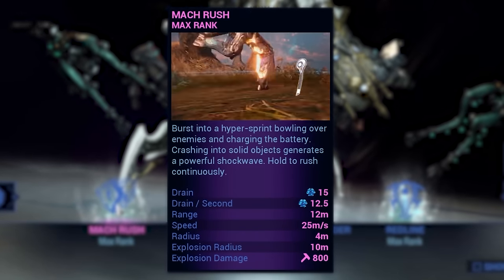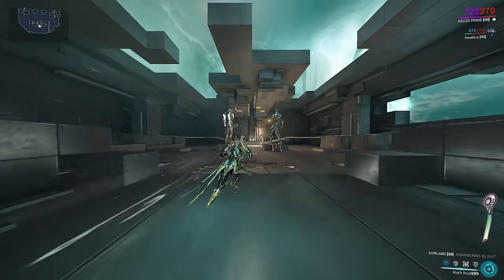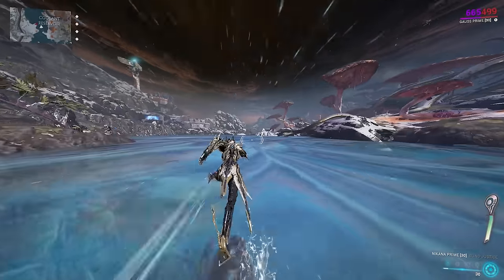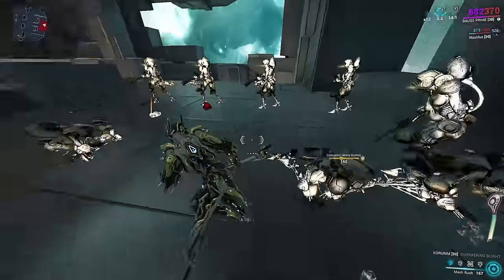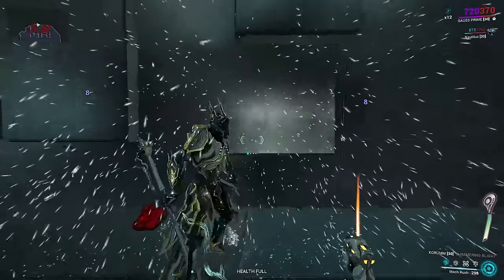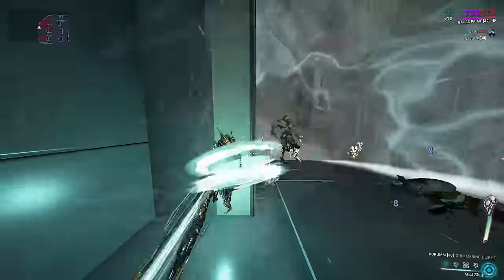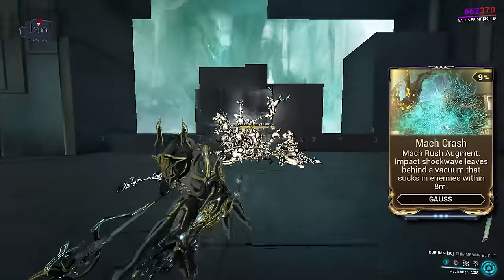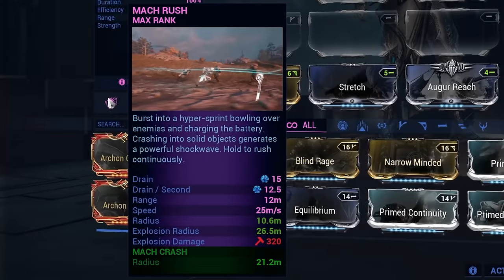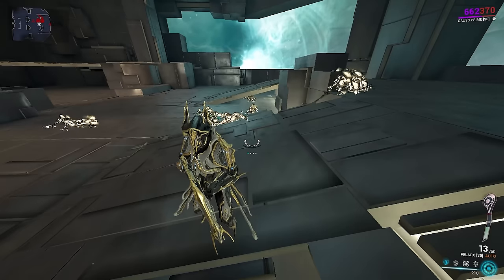Mach Rush is about as iconic as an ability can get in Warframe. Tapcasting will have Gauss dash forward 12 meters, while holding down the ability key will have him sprint forward continuously, moving at a speed of 25 meters per second. While either dashing or rushing, enemies within 4 meters of you will be knocked down and contribute 1% to your battery charge, while sprinting at a hard surface will create a 10 meter explosion that will deal impact damage and launch all nearby enemies away. Mach Rush actually has an augment, Mach Crash, creating a vortex on surface impact that will pull all enemies in, scaling quite well off of range. With Mach Rush's low energy cost and Crash working through walls, this is a very effective grouping method as an augment.